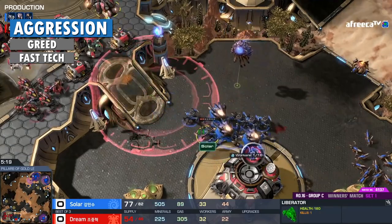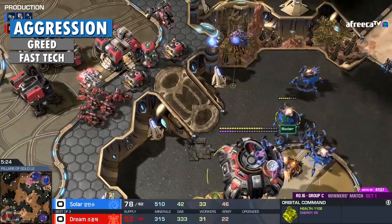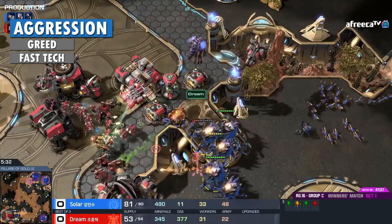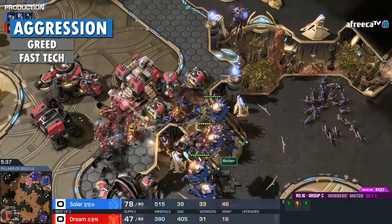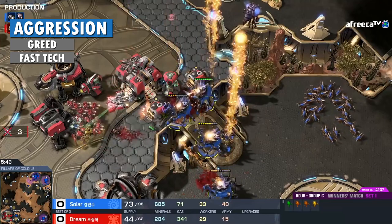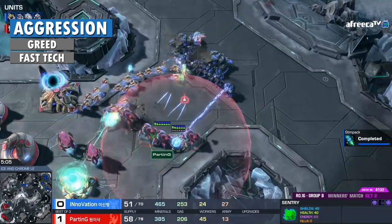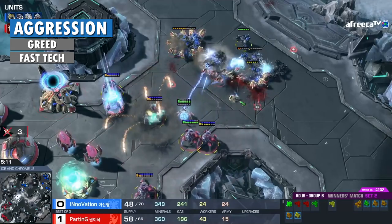If you can't afford to produce units non-stop from every building, you can temporarily stop worker production to afford more units. If you still don't have enough units to defend with when the attack comes, pull your workers and have them join the fight. Yes, your economy will suffer for it, but if it keeps you from losing the game it's totally worth it. Remember, your opponent sacrificed their own economy to make this attack happen. If you do a good job defending their attack, you'll come out ahead. Once you've held the attack, don't get stuck in your own base — get back to your game plan and keep expanding.